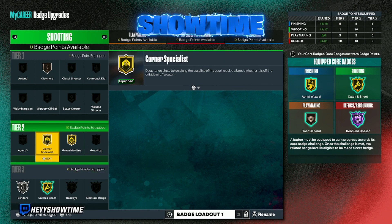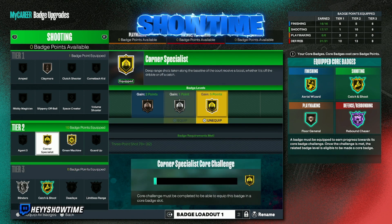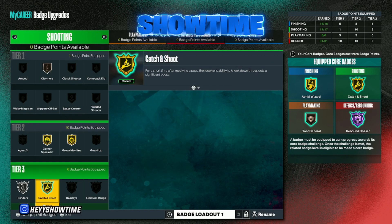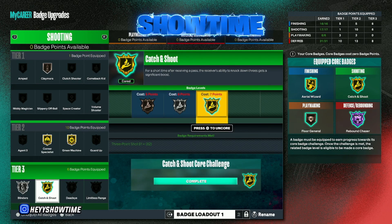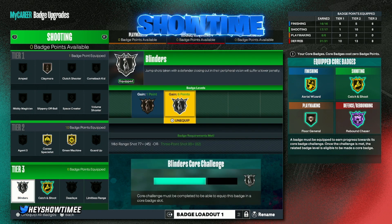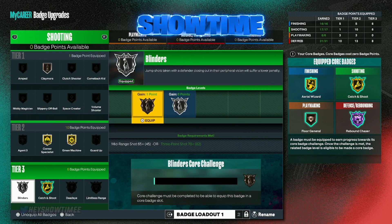For shooting, I noticed a lot of shooting badges are not great. Corner Specialist is overrated too, honestly. Catch and Shoot is the best shooting badge in the game — I got it corded in literally about 24 hours of playing and it really does work. It's probably the most important shooting badge. The next most important badge is Green Machine, which is amazing — the second best badge.